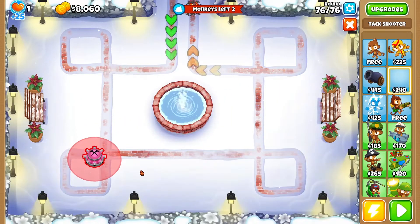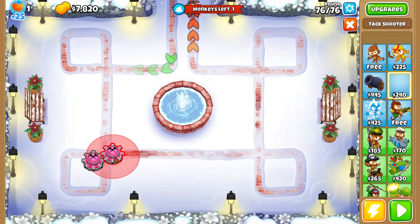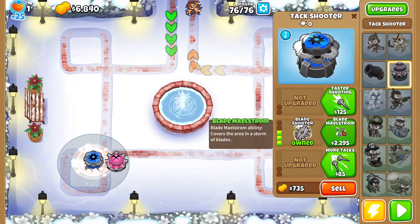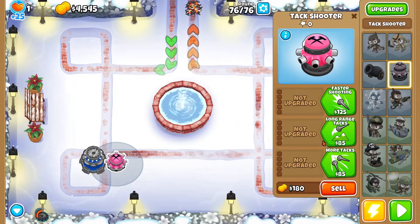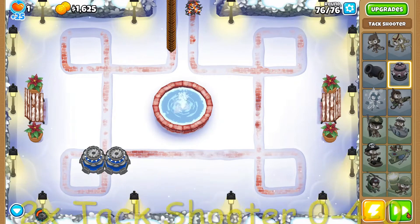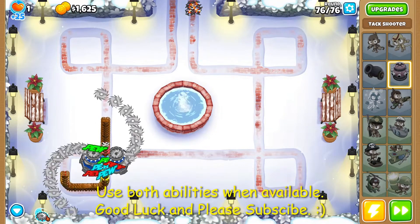Grab an attack shooter, put in this corner. Grab another attack shooter, put in that corner. Do a 0 for 0 and another 0 for 0. Start it up, speed it up, and as soon as you can hit both abilities.